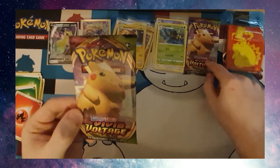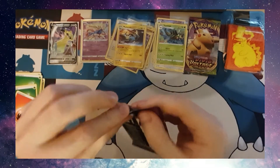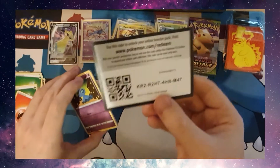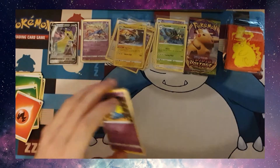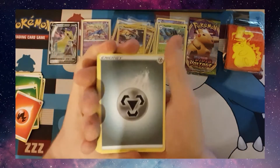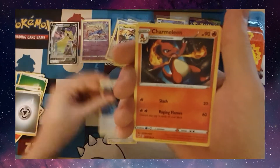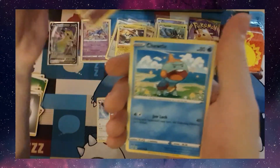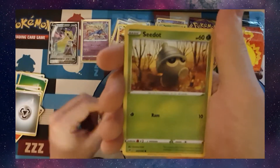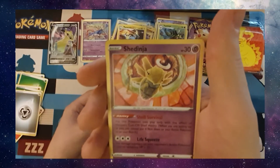Right, four more including this one. Code card. Metal Energy, Swellow, Wash Energy, Charmeleon, Shepherd, Tuttle, Riolu, Eevee, Cedar Top, Reverse Holo Dust Flops, and a Shed Inja.